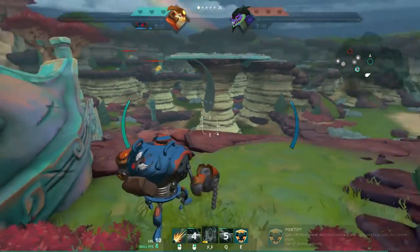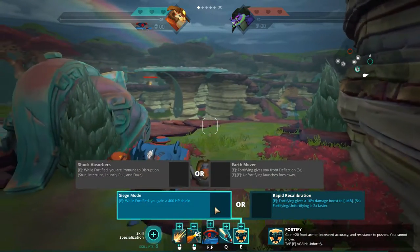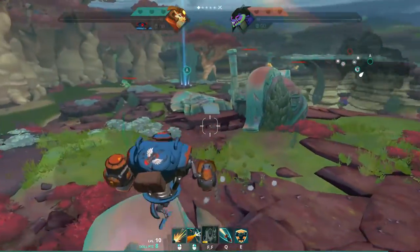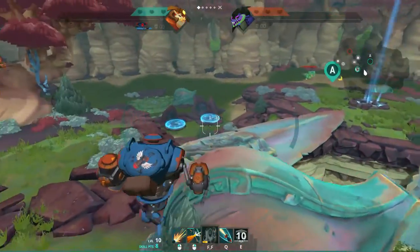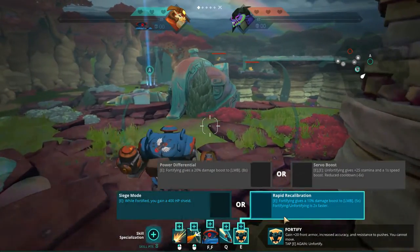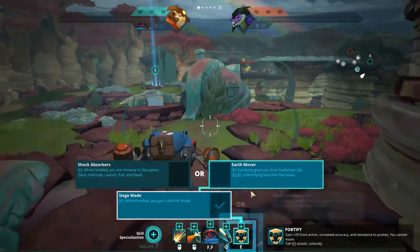After that, here's where you need to figure out what comp you're playing against. If you feel like you need defensive abilities — if there's an enemy trip on you or you're constantly under pressure — you want to go for Siege Mode, which gives you a 400 HP shield while fortified. You can just sit into fortify, get the armor, tank a lot more damage, and give your teammates time to come support you. If there's zero pressure on you, you can go for Rapid Recalibration, which gives a 10% damage boost to all LMB while fortifying. Most of the time I feel naked without Siege Mode, so I go for Siege Mode here.